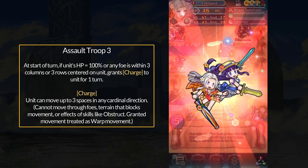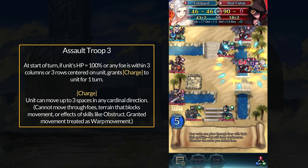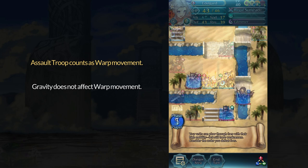First up, if you don't have Edelgard, I recommend playing the skill studies map Officer's Vacation. It does a good job showcasing some of Assault Troop's benefits. For one, it allows Edelgard to move through the forest house in the top right because Assault Troop is counted as warping.